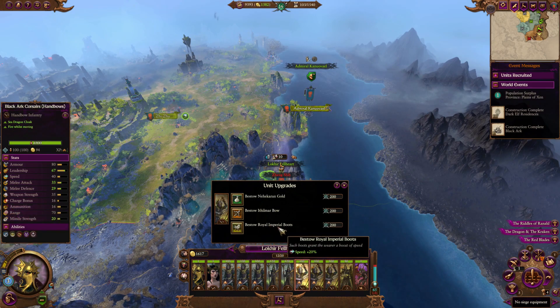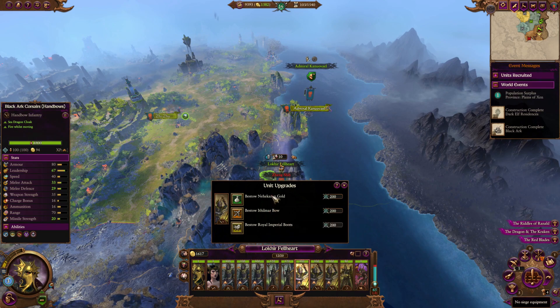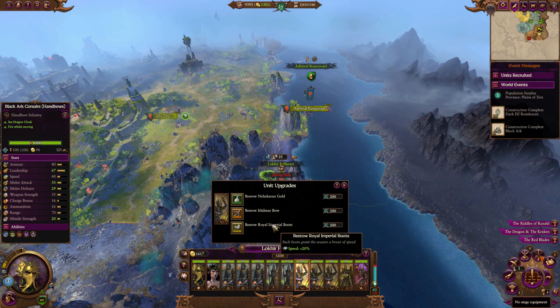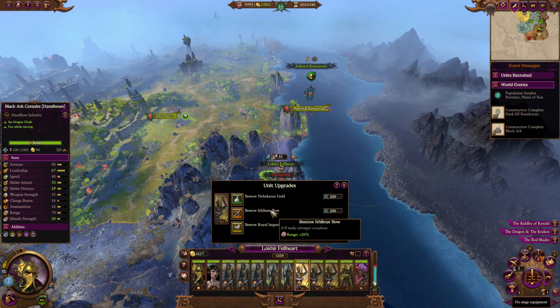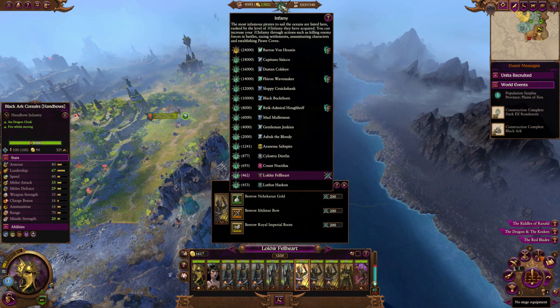The upgrades for the ranged version make them a lot more versatile. You've got access to extra missile resistance so you can keep them up front — it's quite a big buff. Extra range at plus 20% is really good, along with plus 20% extra speed. This means you can have them moving around, flanking the enemy after you've shot all your arrows, and then going directly into combat. It makes them your flanking units while still keeping them as a ranged unit — a really strong concept.